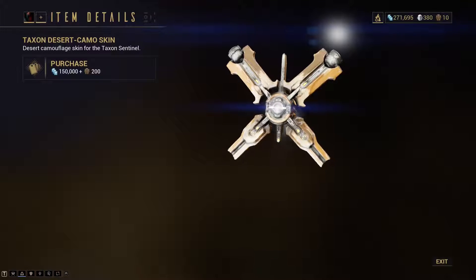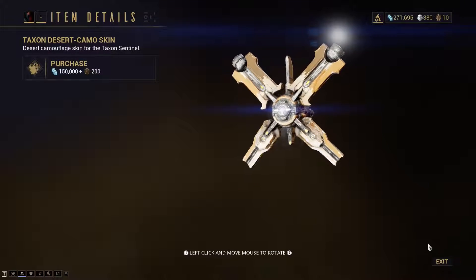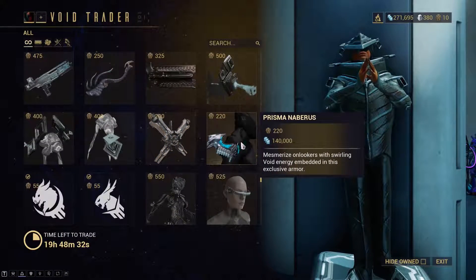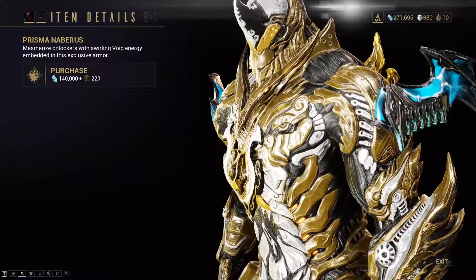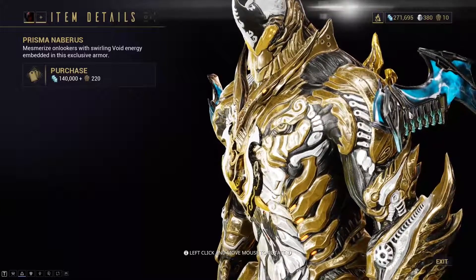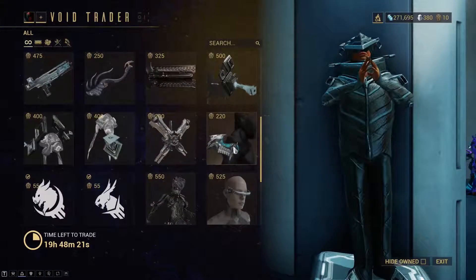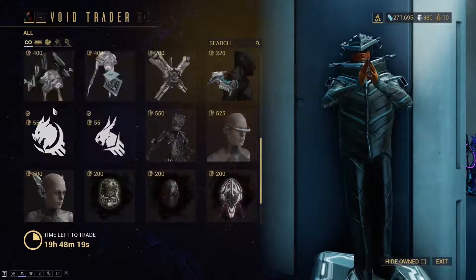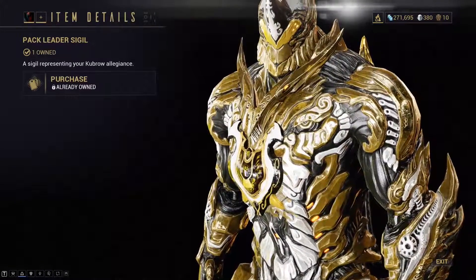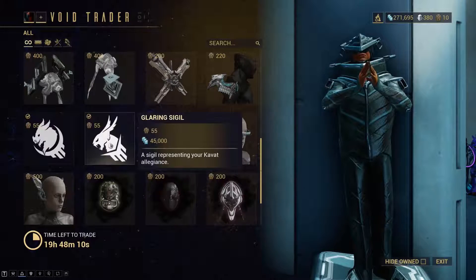Then the camo skin for the Texon — not that special, but if you use the Texon a lot it could be useful. Then the Prisma Nebrus Batman wings. They look nice, but I think I only have them on one Warframe that really fits them. Then you have the Pack Leader and the Glaring Sigils — I just bought them yesterday. They look nice, they're pretty good.